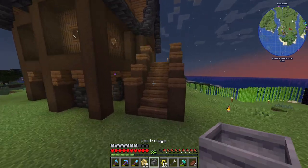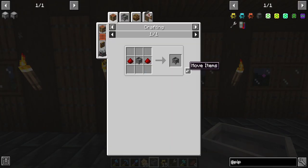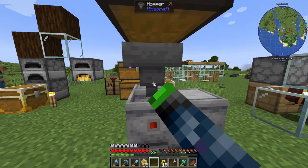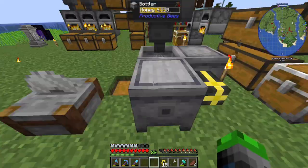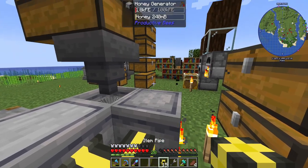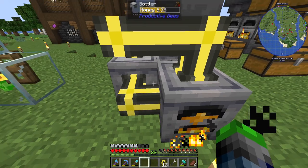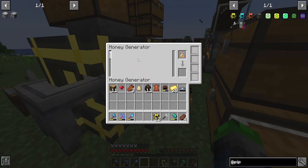All we need to do is put two redstone on the outside of this and we can turn it into a powered version, which allows things to run much quicker. This is powered now — as you can see it's moving quite a bit faster, which is fantastic. We can put upgrades in here too. The bottles are cycling through and we're filling this up with honey, and as you can see we are producing power.